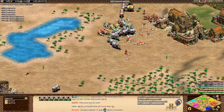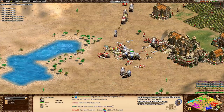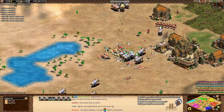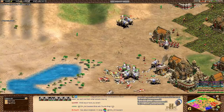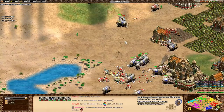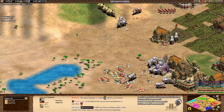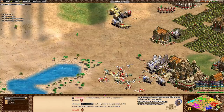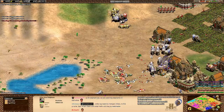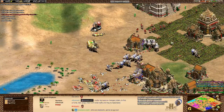Persian War Elephants are coming out here from Oakerville. This unit is really not viable in the Castle Age. It's great that the developers ended up giving them the trample damage that the Elite War Elephant and Battle Elephant have, so they deal small area-of-effect damage. The Castle Age War Elephant didn't have that for some reason, making it a lot weaker. This is the type of unit you really only want to use in the Imperial Age when you have the eco to sustain it.